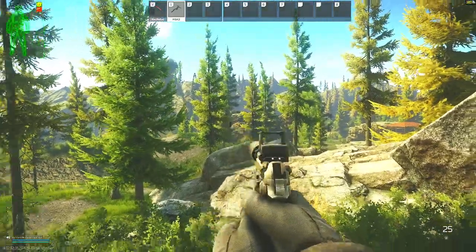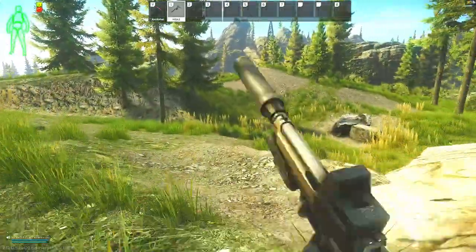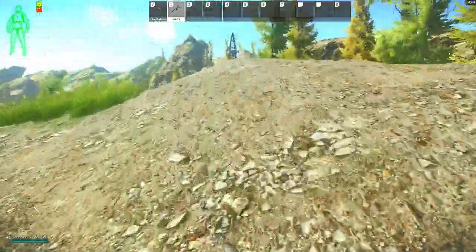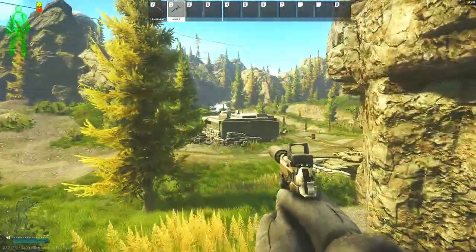This is the sniper rock. Before you try to approach this north bunker, it is recommended to kill the one or two sniper scavs that are up there — not only because they will try to kill you, but they will also notify every other hungry PMC on Shoreline that there is somebody in the vicinity, so sometimes people will come and try to take you out.